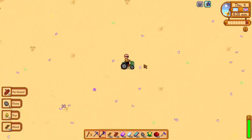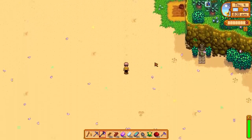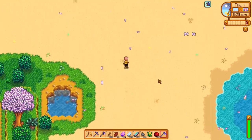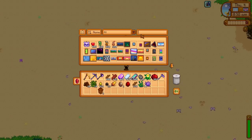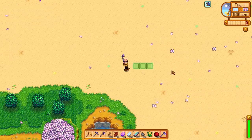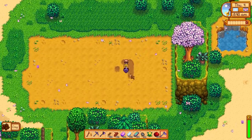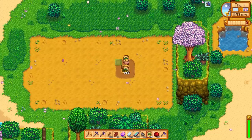The farm is all cleared up. For anyone out of the loop, you might be wondering: why do you need to do it on the beach farm, and why bother using sheds? Well, there's one thing that's very different about the beach farm. As you can see right here, this is sand, not dirt. If we just go over to some dirt and grab our parsnips and plant them down...